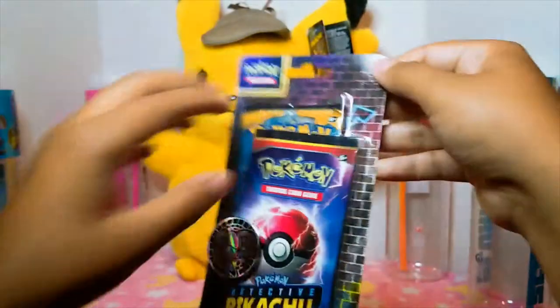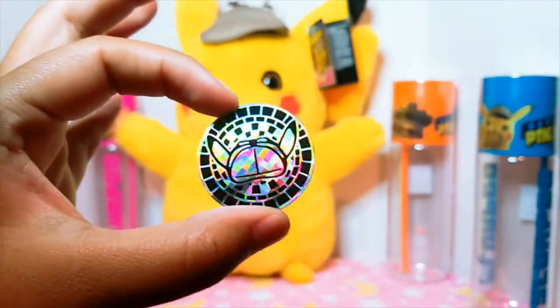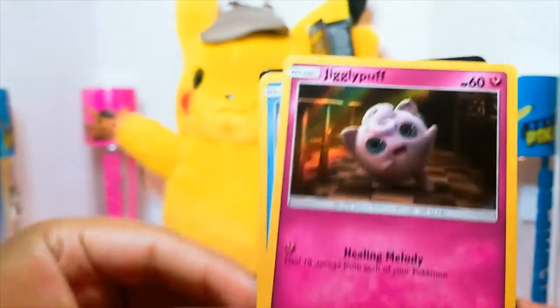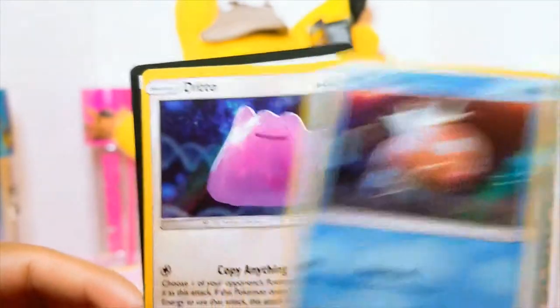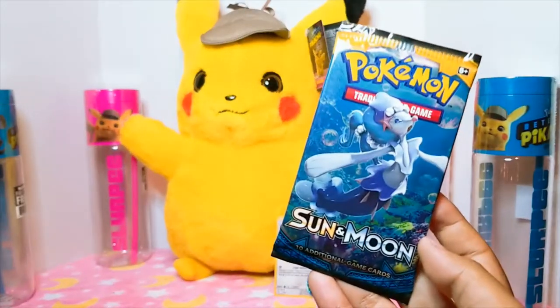Let's start off with the 7-Eleven one. We got a Sun and Moon booster pack and a Detective Pikachu coin. So this is the one we're really excited for. We got a Jigglypuff, Psyduck, Magikarp, and a Ditto. We'll save this pack for another time.